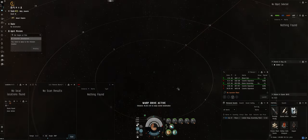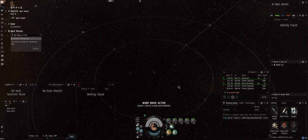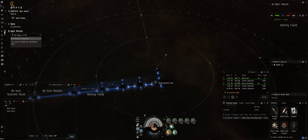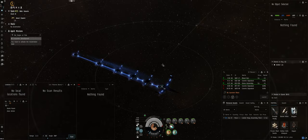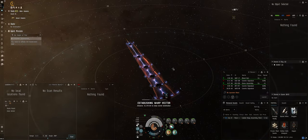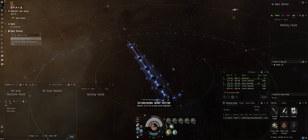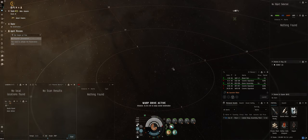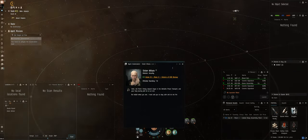There was literally a player sitting there at that NPC with his ship named 'Do you need help?' I'm going to activate this gate. I'll be glad to have this done so we can finish off the standings grind and really sink our teeth into level three missions.